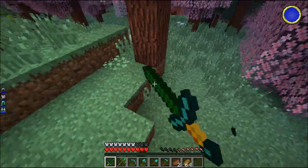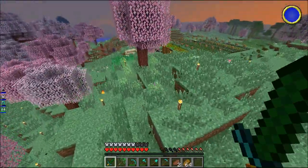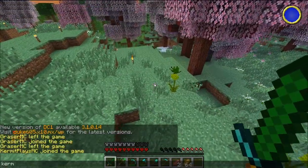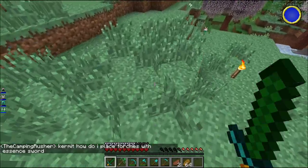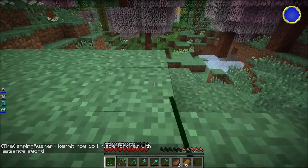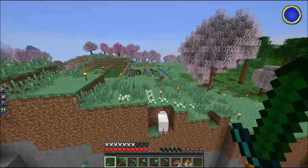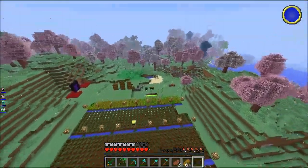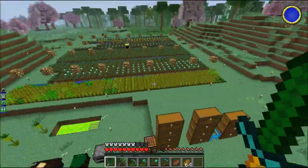I think I can place light - maybe I need to load it up first. There might be a different button. I asked in chat how to place torches with the essence sword. Oh, I got to be landed - there we go! Was it because I was flying or does it have to be in a dark spot? Either way, one just popped out - you can see it just placed one. It's really lit up here, so apparently that works somehow.